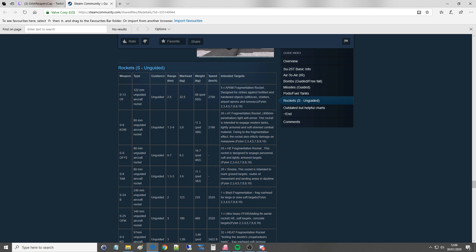The S-8 with an OFP-2 warhead is again 80mm unguided, with a longer range, a large warhead of 9.2kg, total rocket weight of 16.7kg. That's 20 per pod — a high explosive fragmentation rocket designed to engage personnel, soft and lightly armored targets.